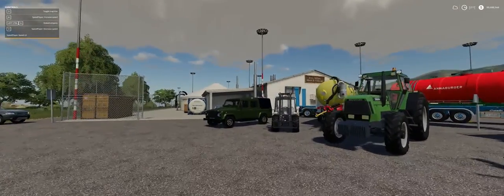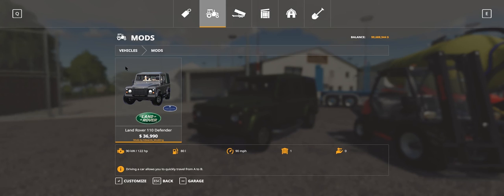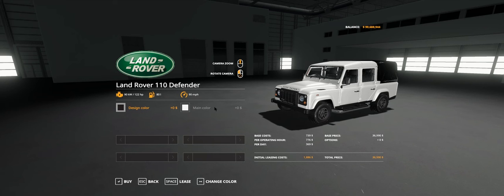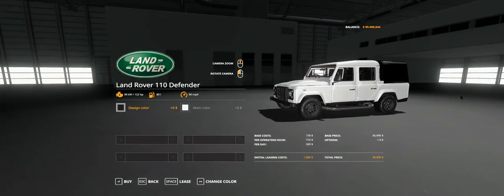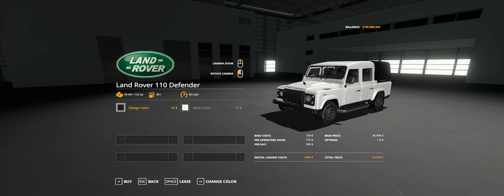Let's jump into the shop and look at the Land Rover first. It comes under its own category — Edward Modding — and you get the Land Rover 110 Defender for 36,990 (dollars for some reason). Going to customizing, there's not a lot of customization: basically design color and main color. Main color is the body; design color is the canopy on the back. It's 90 kilowatts, 170 horsepower, 80 liters, and 90 mph.